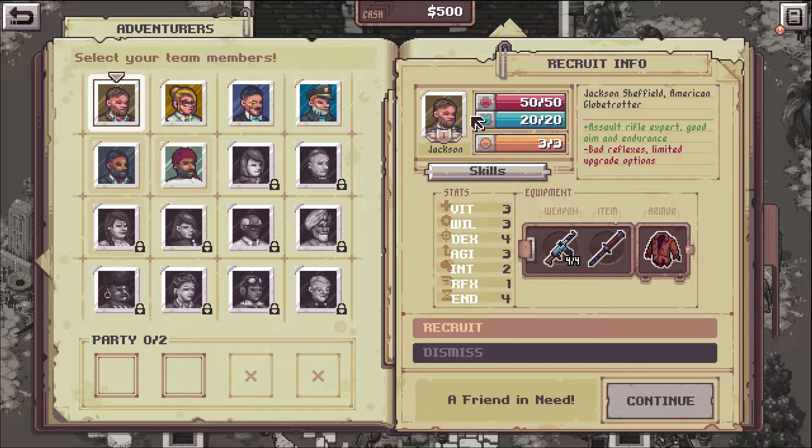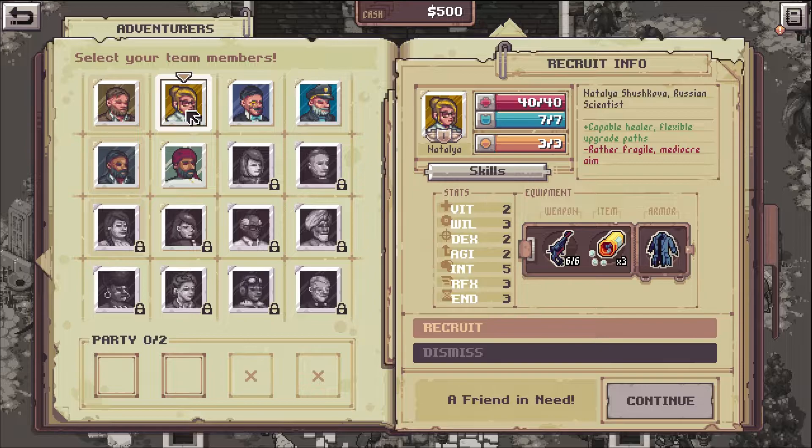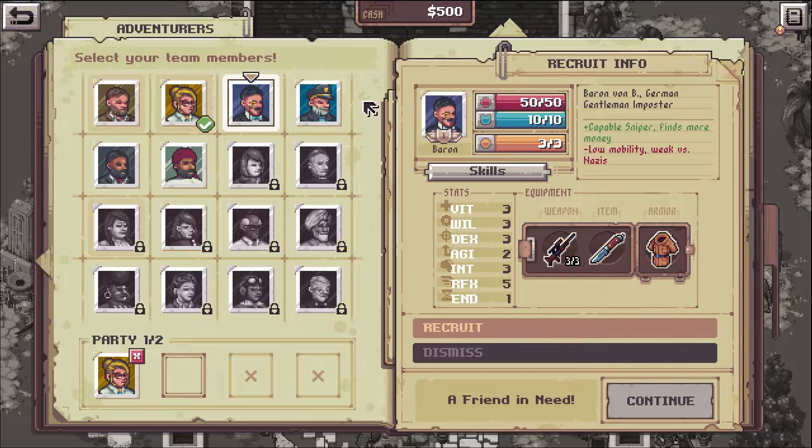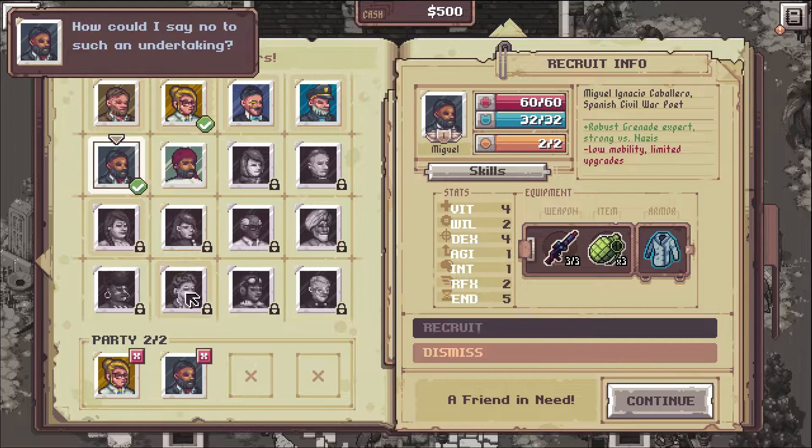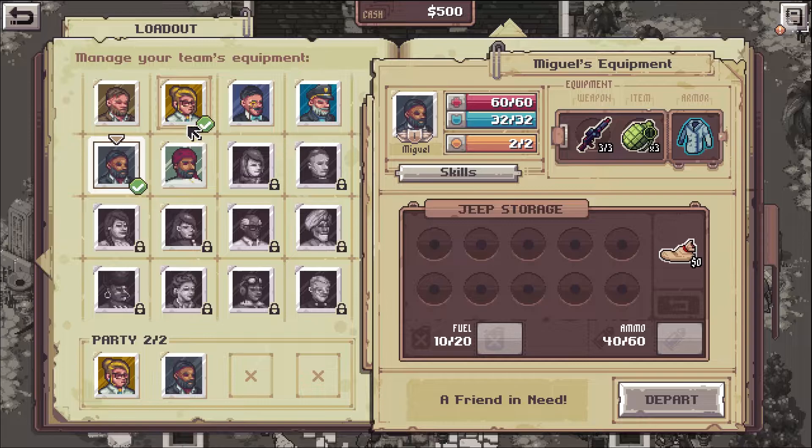So who do we pick? We'll take Natalia as a healer. And maybe take Miguel - he is good versus Nazis. Sure, let's take Miguel. Alright, let's see how that works.